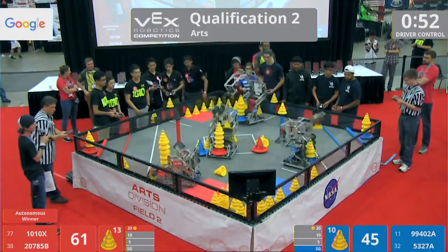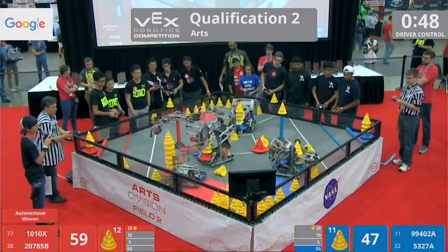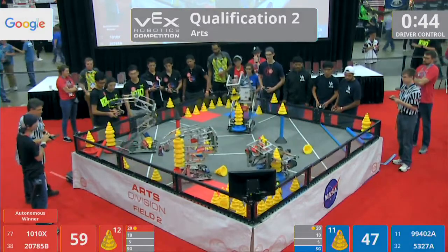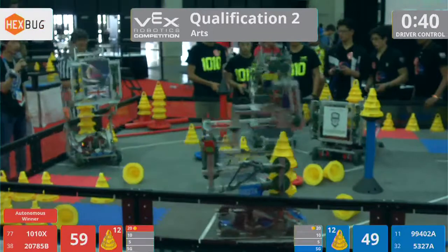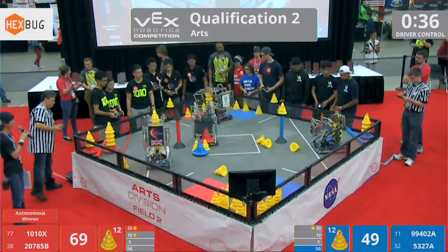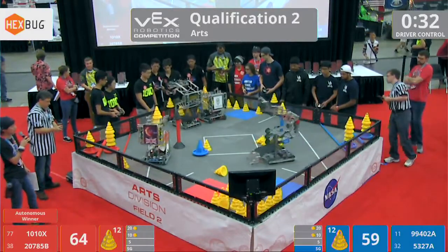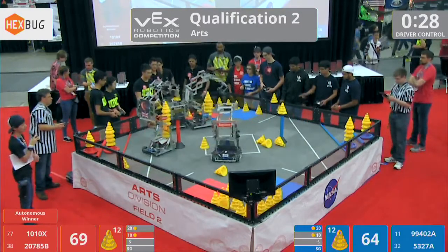Red Lions currently controls the high ground with their stationary goal, but the Blue Alliance currently has the high stack bonus coming from their 20-point zone. 10-10 Robotics places a goal in the 10-point zone. Looks like 99-42-A, they're collecting up some goals. Their alliance partner, Gale Force A, has placed their mobile goal.